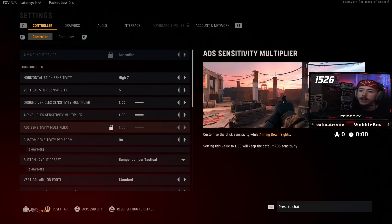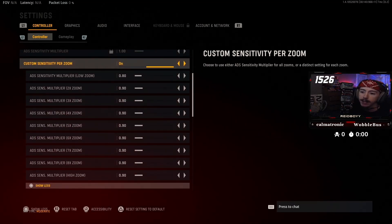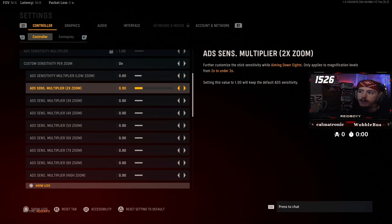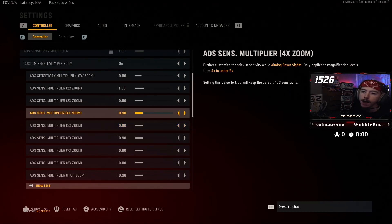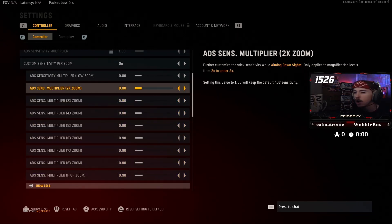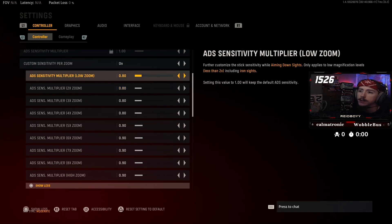ADS sensitivity multiplier — originally I turned this to 0.8, which is what it is in Warzone, but then I saw the custom settings for each zoom level. I turned that on and tried to copy my Warzone settings: 0.8 for low zoom, like a red dot sight or iron sights; 0.9 for anything higher than that. I'm thinking a 4x should possibly be 0.8, and anything 5x or higher should be 0.9 to match high zoom from Warzone. So essentially five to high zoom is 0.9, and four to low zoom is 0.8. There are a lot of settings here and I think it confuses a lot of people, but that's what I think the best breakdown is.